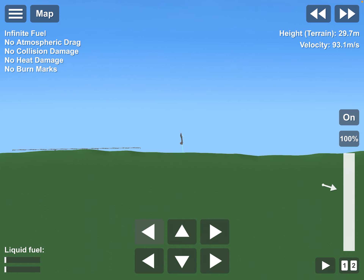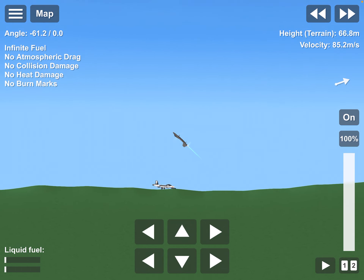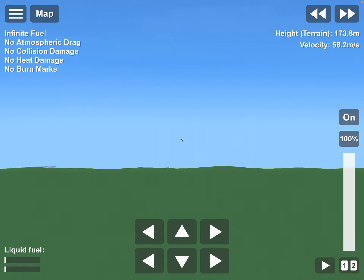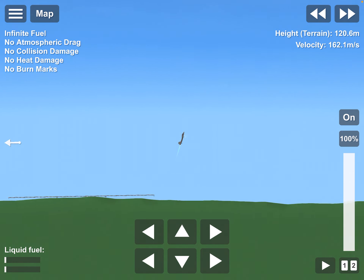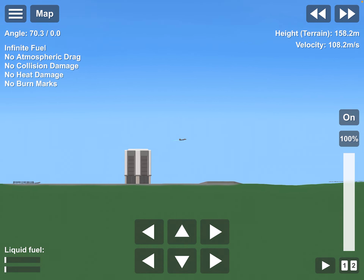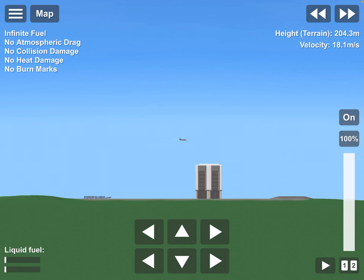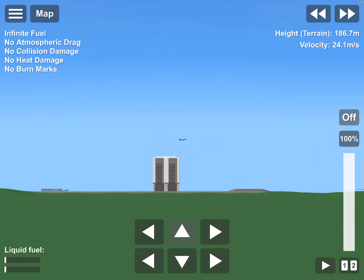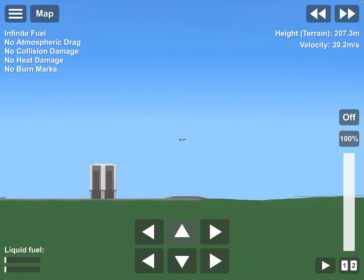This is the runway — we kind of missed it. Don't mind that plane over there, it's one of my old planes. So let's do a vertical VTOL-style landing, and then we'll do a typical airplane landing style.